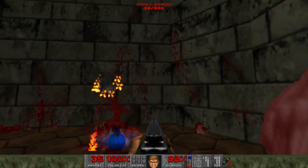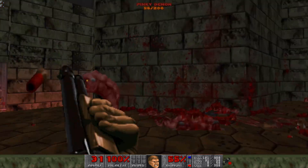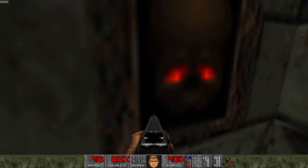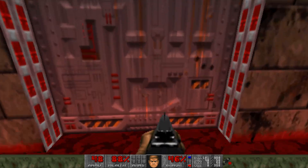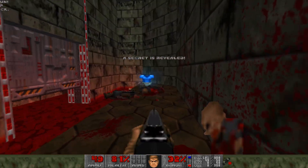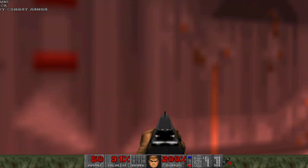Meanwhile, new visuals powered by the various source ports Brutal Doom is compatible with give a unique flavour to Doom's 2.5D aesthetic. Much like Half-Life 2 M-Mod, one of Brutal Doom's best draws is its surrounding modding community. With patches and compatibility modes for many of the most celebrated WADs over the years, as well as some mods that add yet more new weapons, enemy types, and functionality, Brutal Doom has created its very own modding community to follow.